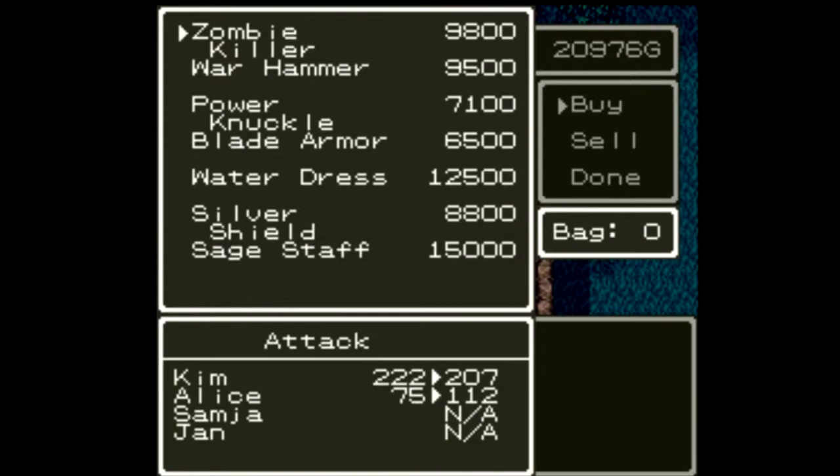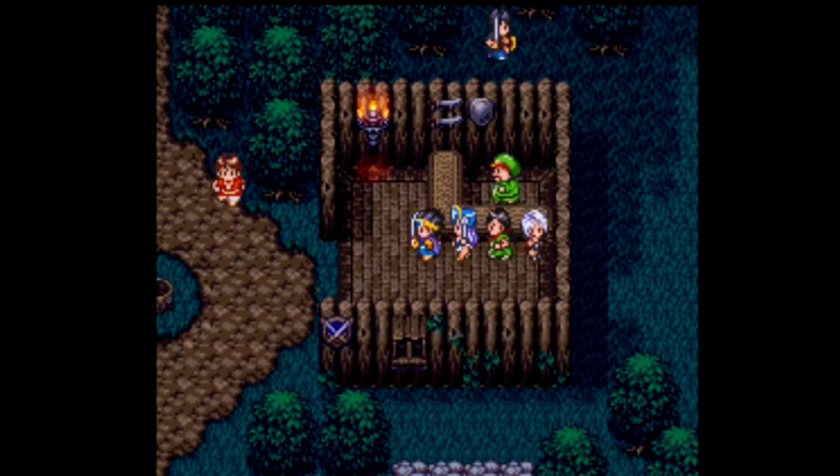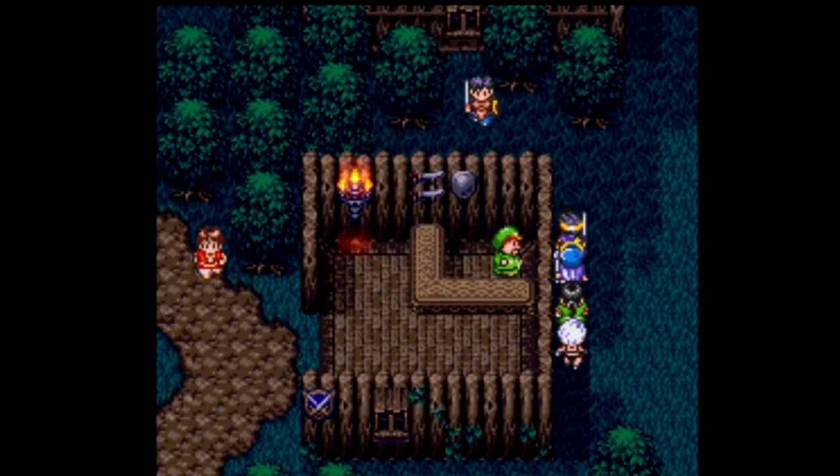This is a weapons and armor shop. I want to save my money right now. The zombie killer does look pretty good, and nothing else really stands out. The sage staff might be worth buying - it uses Heal more in battle when used as an item and ups Alice's attack - but I'm probably still going to avoid it. I should be fine as is.